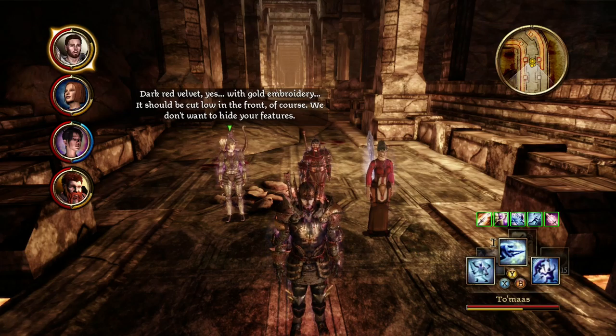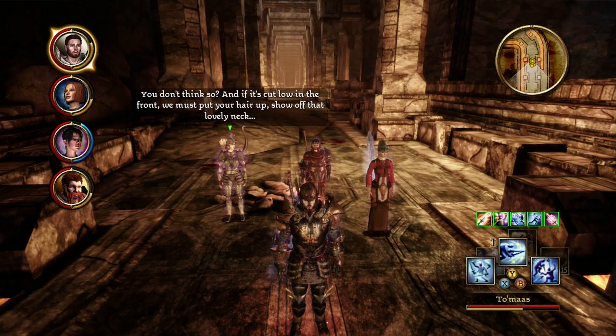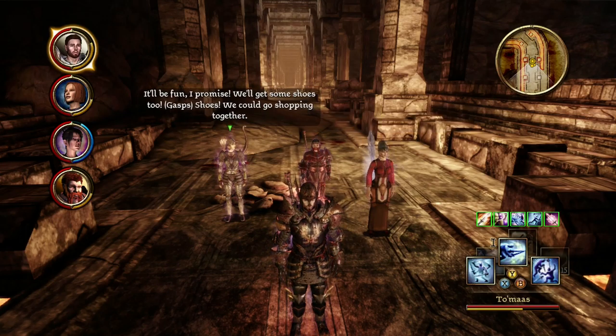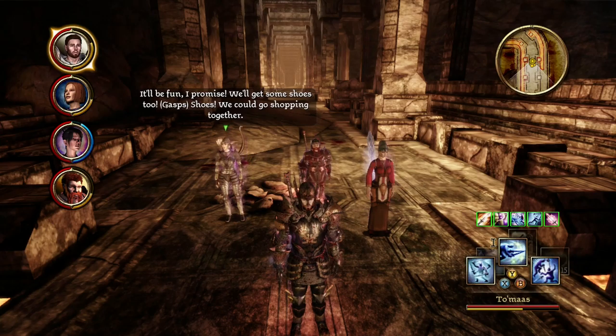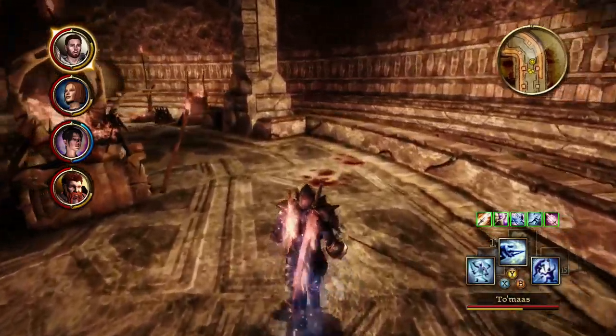Velvet is pretty good. Dark red velvet — yes, with gold embroidery. Want to hide your features? Stop looking at my breasts like that, it's most disturbing. If it's cut low in the front we must put your hair up — show off that lovely. What the hell? You are insane! I would sooner let Alistair dress me. It'll be fun, I promise. I'll get some shoes too — we could go shopping together. Girls, please. While I appreciate this, do you really think now is the best time?